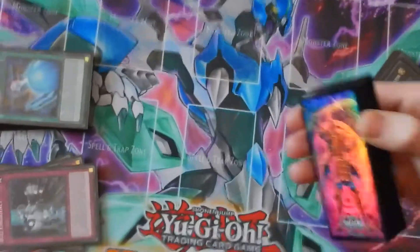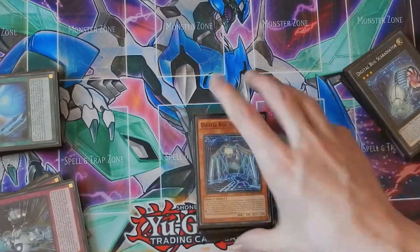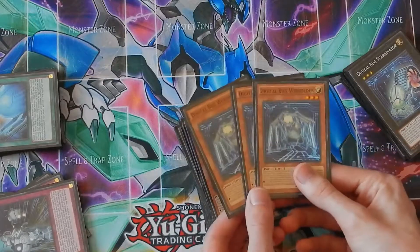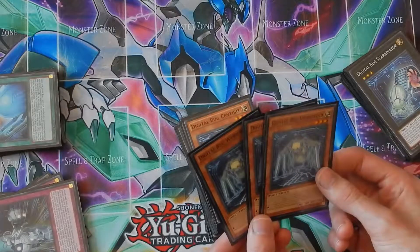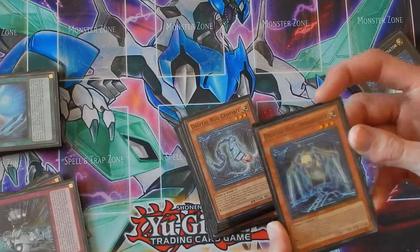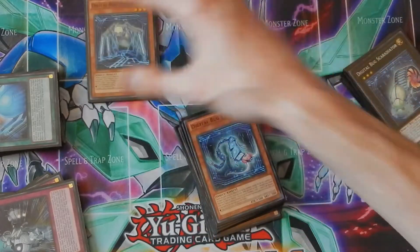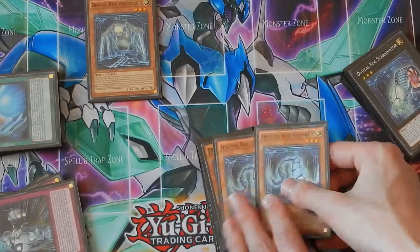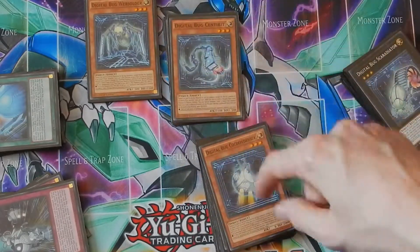We're running three copies of Digital Bug Web Soldier because its extra effect — when it gets used as an Xyz summon material — lets you put all your opponent's monsters in defense position and change their defense to zero, which is super powerful. He can also special summon another Digital Bug or another level-three insect from your hand, because he switches himself to defense.